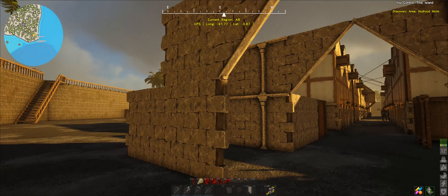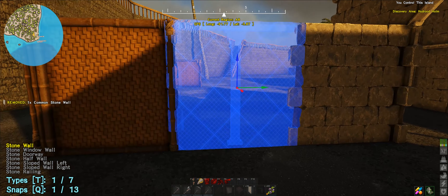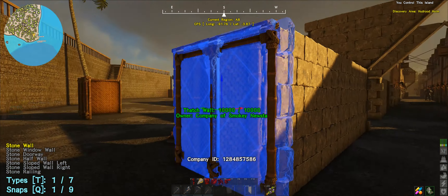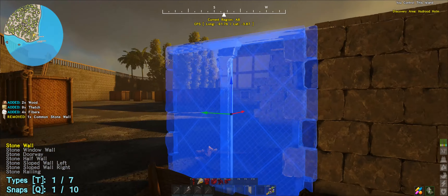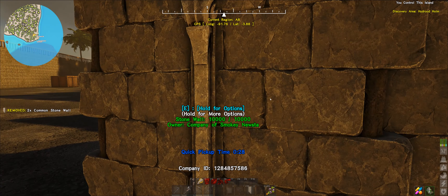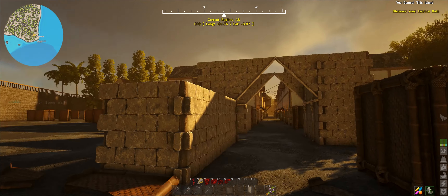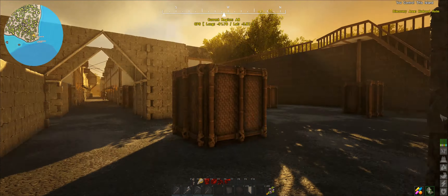Or maybe what we can do is put like a kind of staircase, like I've done in the production building place thingamabob where the giraffe is currently sitting - something like that. I'm not sure. But anyway, I'm going to quickly slap together the rest of these walls and then we'll move on to the next part.